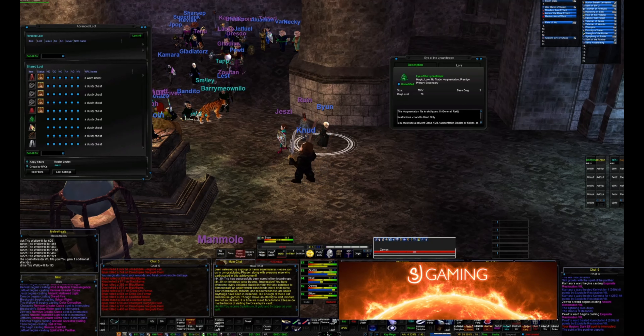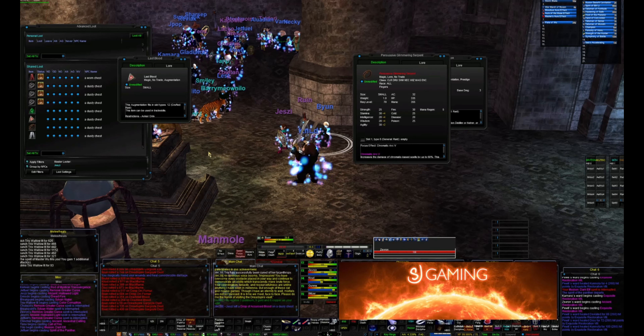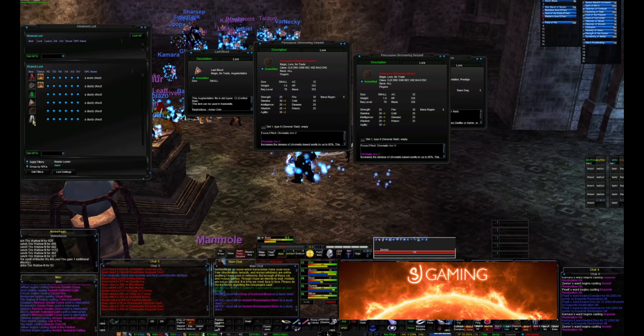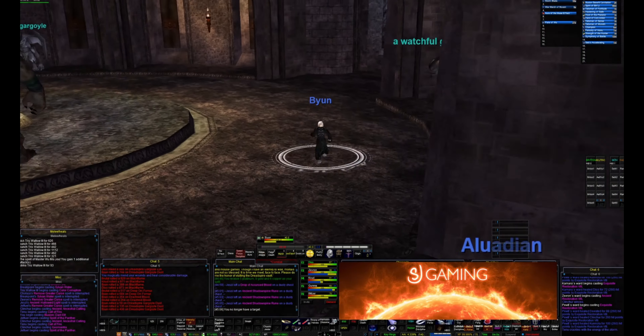The key to this fight is just really getting the DPS on the werewolf phase, controlling the adds, and making sure that when she is curable, your healers are spamming the heals and you have designated people to RGC. Once you see the screen shake five times, you win — enjoy the loot.